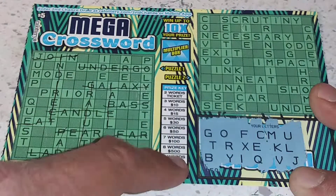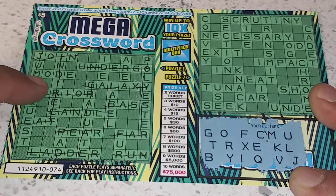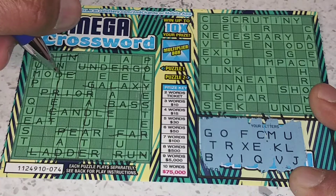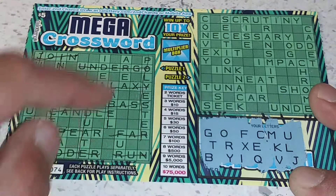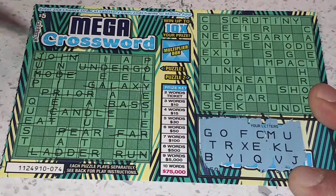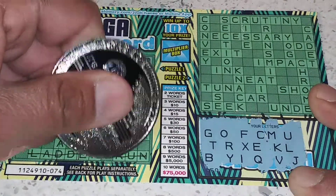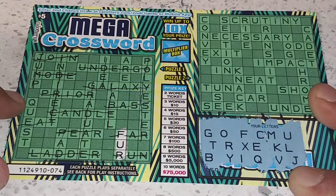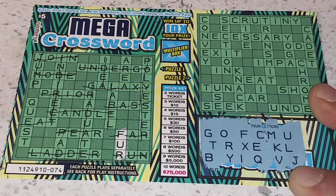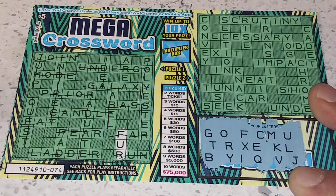I got jump — J, U, M. No P. Same thing, anything with a P, cross out. Do we got mode? We do got an M — M, O. No D. Fur — F-U-R. That one we do got. How about quest? Q, U, E. No S. That looks like everything on that side. Super fast.